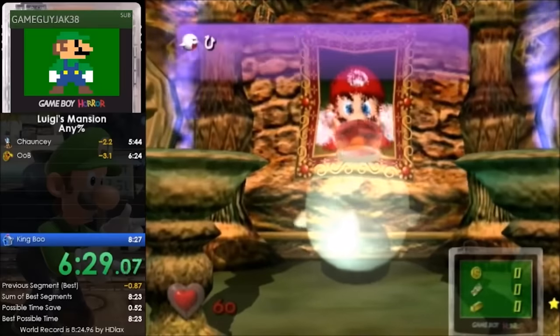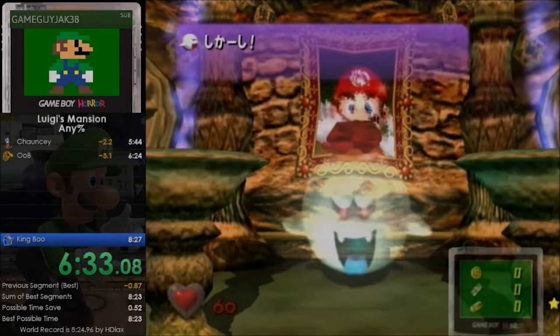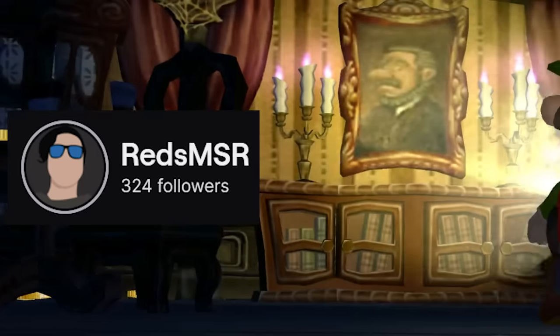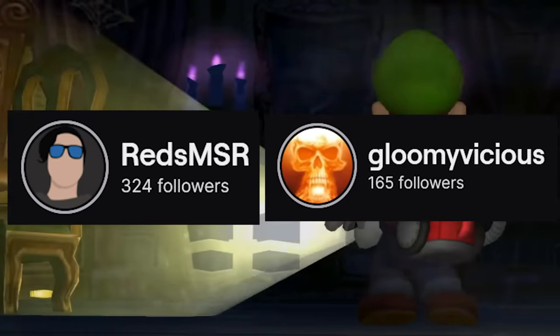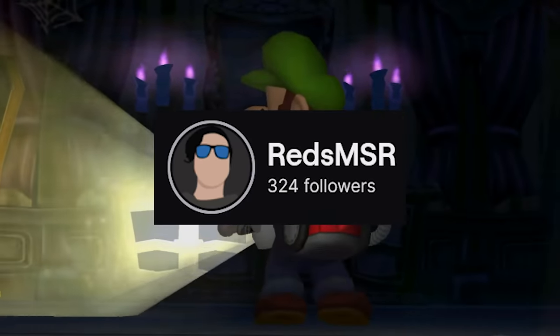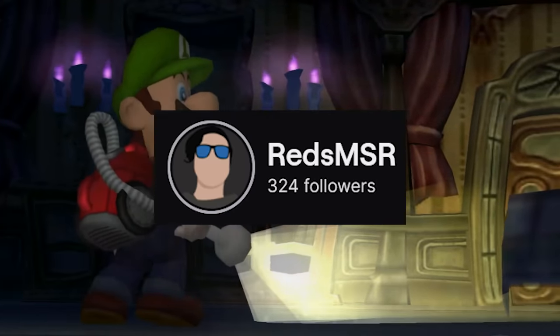Even so, I doubt anyone could have predicted the madness that was about to unfold. On December 11th, 2020, speedrunner Red's MSR was dared by Luigi's Mansion 2 speedrunner Vicious to three-cycle King Boo with his feet. Yeah, really. Red accepted, as he was down for a stupid dumb challenge out of sheer boredom.